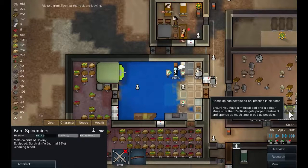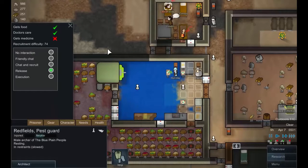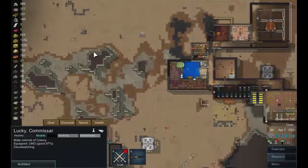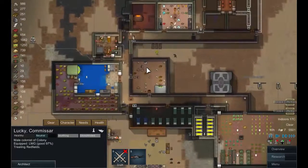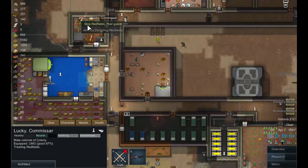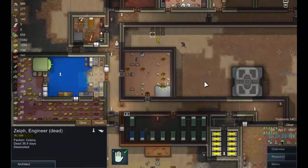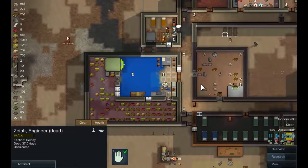Red Feels has developed an infection in his torso. I don't care — he's being released. He's already being doctored and then he'll be released. He doesn't get medicine but once he's healed up enough he'll be let loose and his people can help him. There he goes, bye bye Red Feels. Let's hope I never see you again.